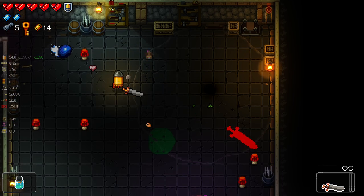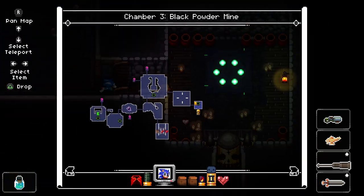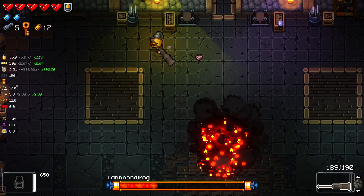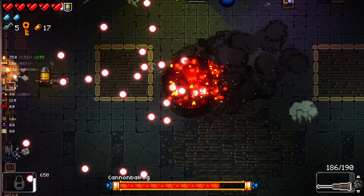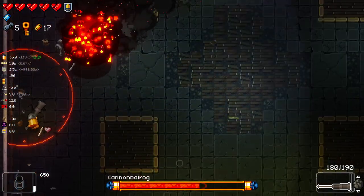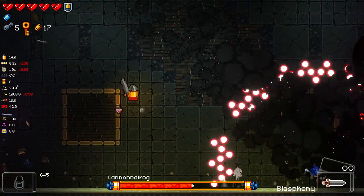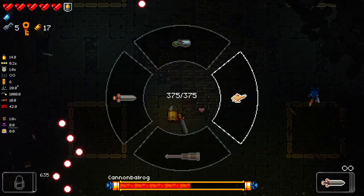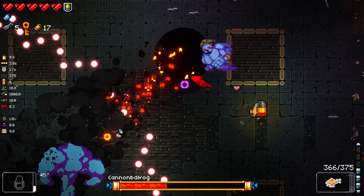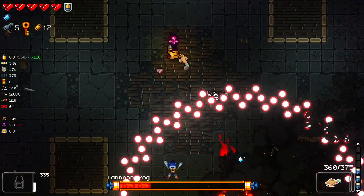I'm trying to look for a good room to test out the reload speed on, but so far these rooms have been fairly easy. It's like instant reload. With this thing, yeah, this fucks. It goes from a mediocre weapon to absolutely insane. It literally negates reload altogether.